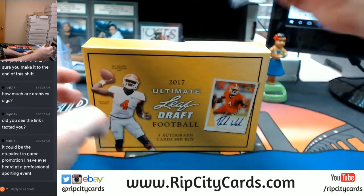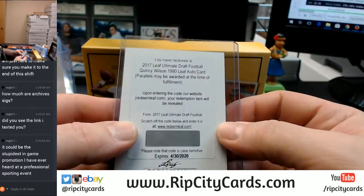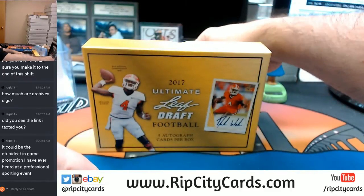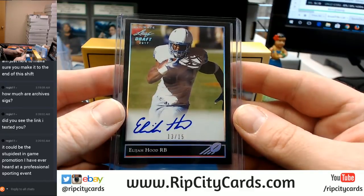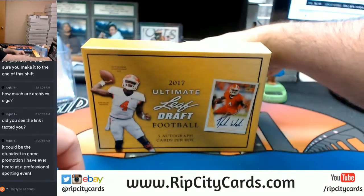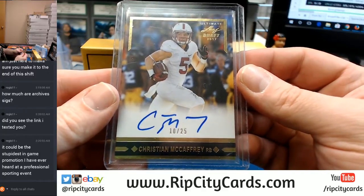We're starting off with a 12 out of 15 Josh Reynolds. We've got a Leaf Ultimate Draft Football Quincy Wilson 1990 Leaf auto card redemption. We got a 13 out of 15 Elijah Hood. We got a 35 out of 50 Jake Butt. And we have got a 10 out of 25 Christian McCaffrey. I think McCaffrey at 25 is probably going to be the chase card.